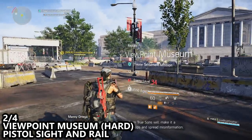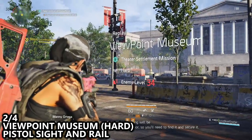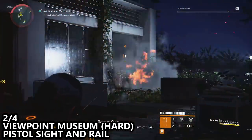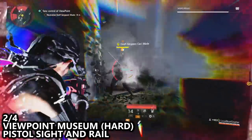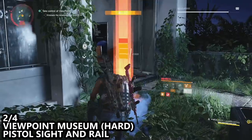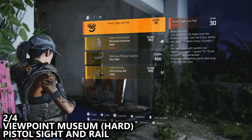The second piece to this exotic weapon can be found on the main mission Viewpoint Museum, and it must be completed on the hard difficulty. You will get the pistol sight and rail unlocked by the drop from the final boss of this mission. Make sure you don't mistake the color of the exotic drop for something like specialist ammo, which is what I did on my first time through.